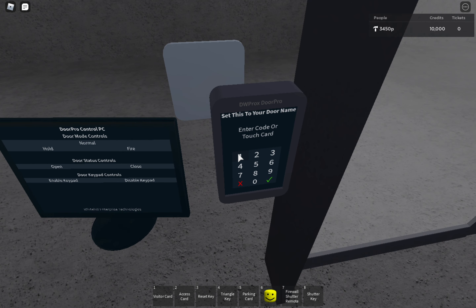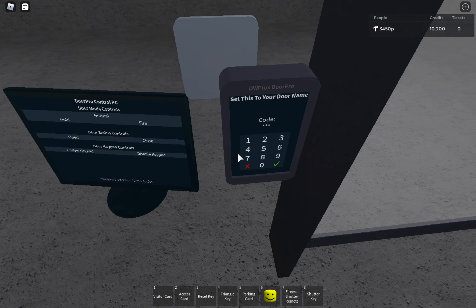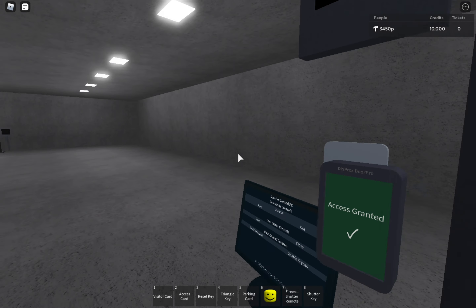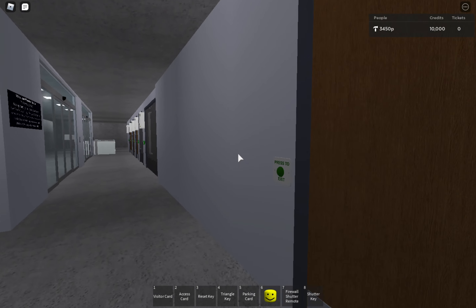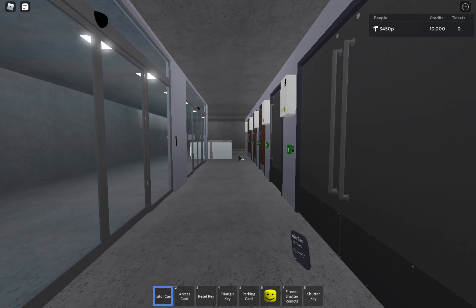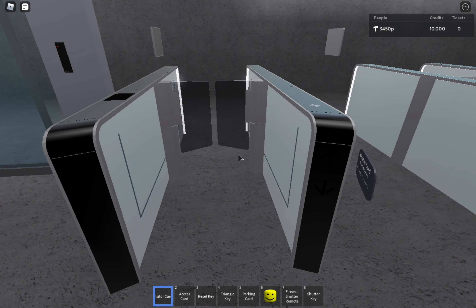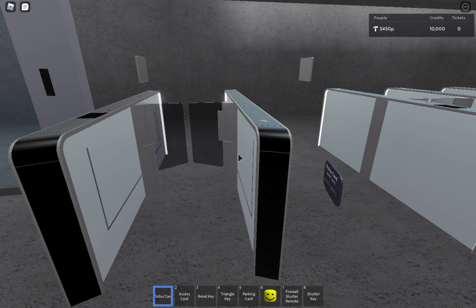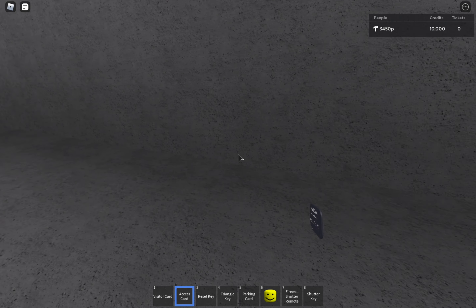Right there. And the code for this one is 1, 2, 3, 4. Yes, that's the code. And that's a barrier right there. Now I'm going to show you what the turnstiles are. If you scan an invalid credential card, it will show a down arrow that's red, meaning you can't go in. And it will show a white up arrow, meaning you can go in.